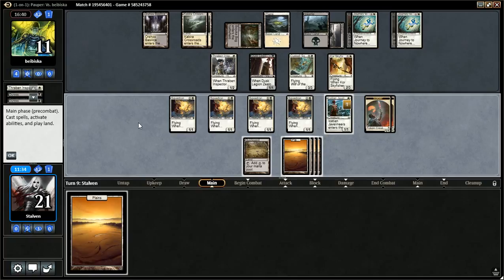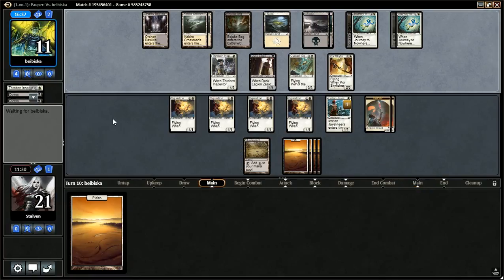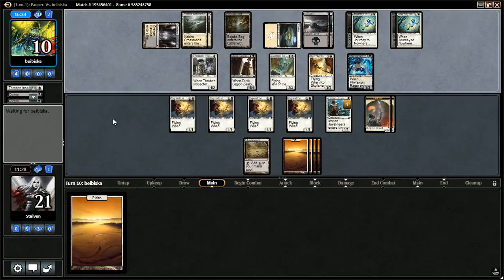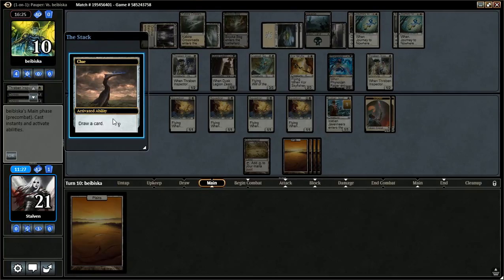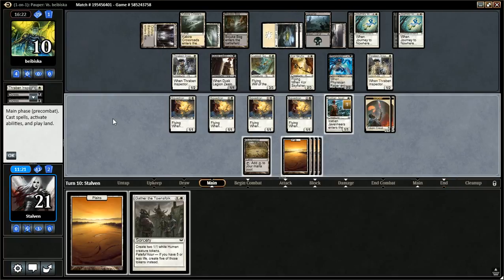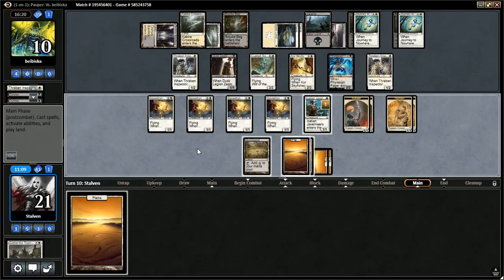I may kill that Zealot. Frisian Rager — darn it. Thraben Inspector cracks his clue, goes to combat, doesn't attack. I think I'm going to hold back my Javelineers here — Gather the Townsfolk. Since he has Duress I think I'm going to play this — I don't want to lose out on it. We're going to pass the turn. We're essentially looking for Guardian's Pledge mostly.